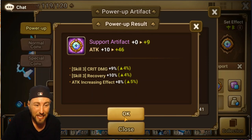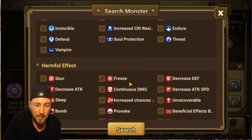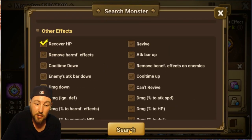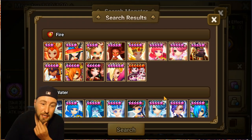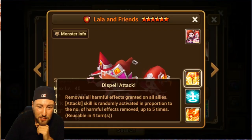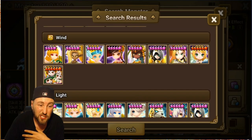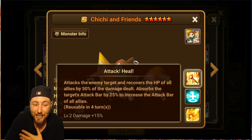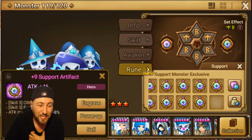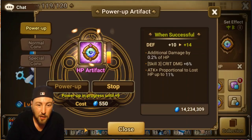It didn't dodge anything. Is there anyone that does damage and needs skill 3 recovery? We take a look, search Support again, and this time we click Recover HP — skill 3 recovery and skill 3 crit damage. After looking closely, I believe it's just the Chi Chi that would benefit from this; she does damage and recovers HP. I'm personally not going to build her, so I can actually toss this one.